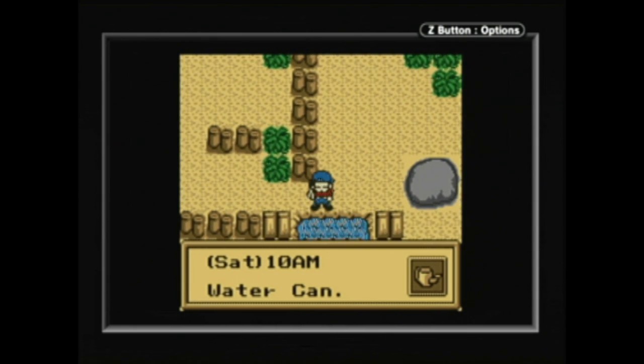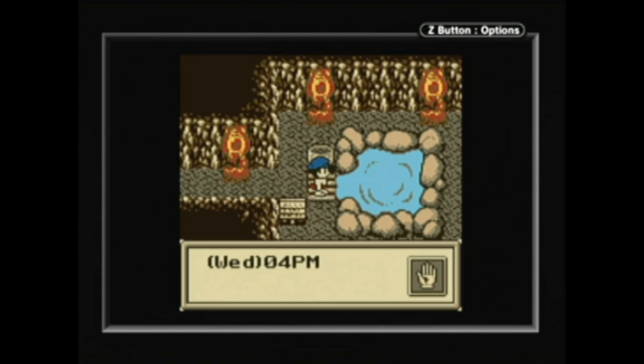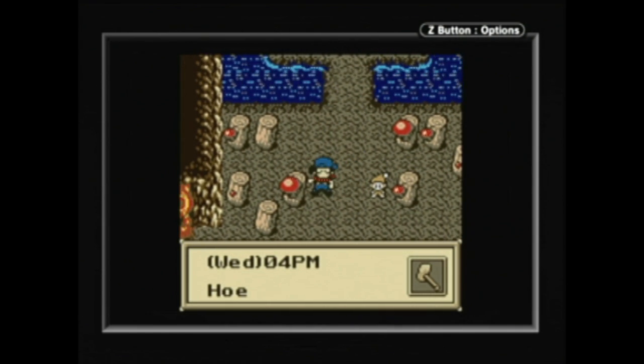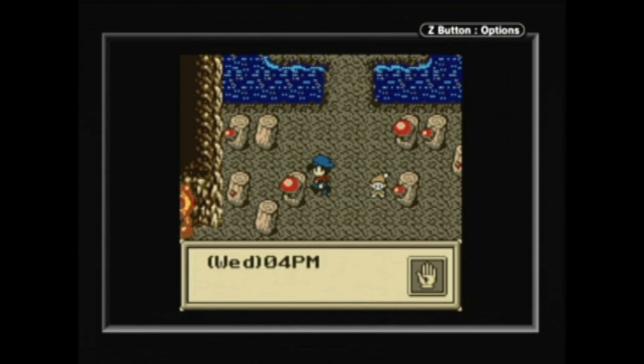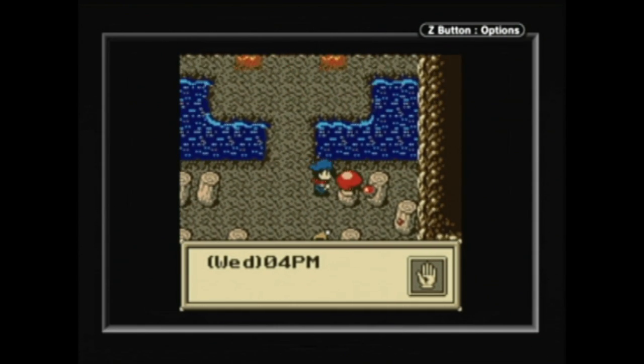Too much physical exertion and you'll be rendered unable to act until you have a bite to eat, go to sleep, or take a dip in the hot spring conveniently located under your shed. Say hi to the gnomes, too. They'll run your farm in your absence, if you ask them nicely. And feed them. Apparently they don't like the mushrooms that grow right next to them.